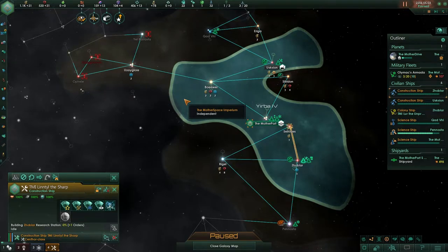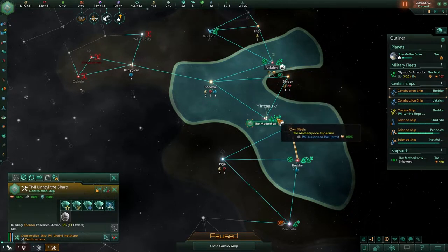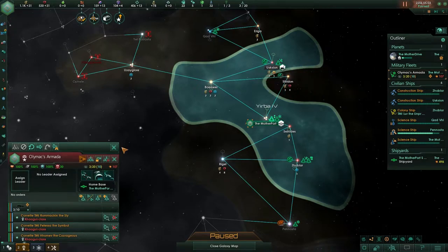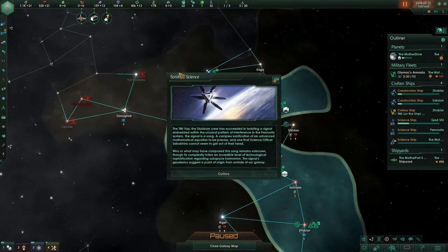My friends, welcome back to Stellaris version 2.3. Last episode we discovered the location of our dig site. Now it is in our sectors - we are sending a science ship to go and take a look at that dig site. We have also discovered that this is no way to go at the moment. So, how have you guys been doing?